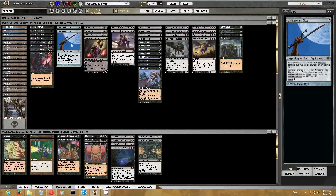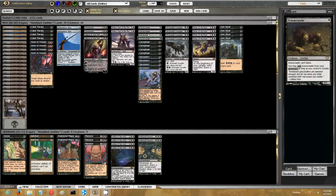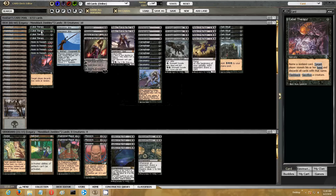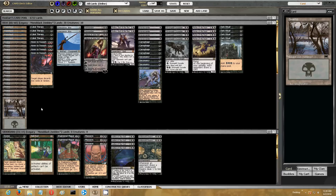A couple Lilianas, a couple Dismembers, a couple Jittes, and a disruption suite of Hymn to Tourach and Cabal Therapy. Most of these decks ran Thoughtseize or Duress depending on the era, but I like Cabal Therapy a little better — I just like that spell. Sometimes you get a two-for-one out of it. Certainly with Gravecrawler in the deck, I have a chance to sac a Gravecrawler to flashback a Therapy and then replay the Gravecrawler, which is nice.